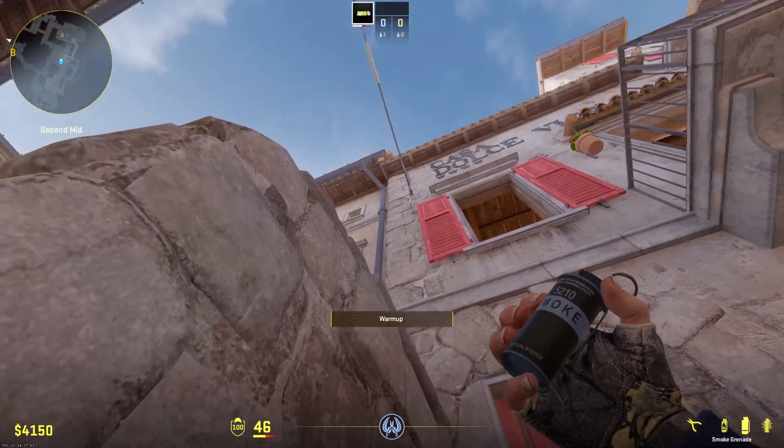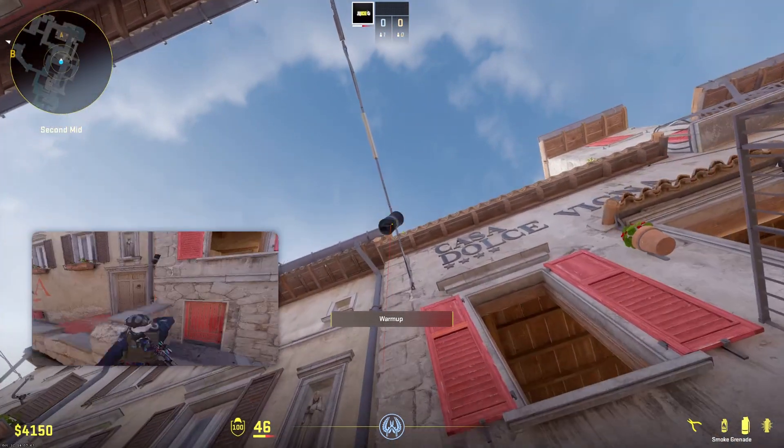Here's a quick lane side smoke. You come into this corner, put your crosshair here, jump throw, left click — super easy.